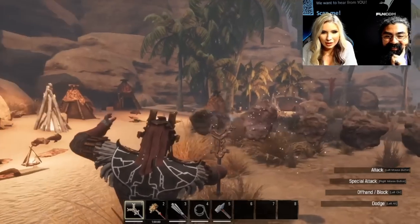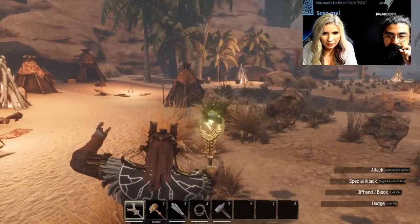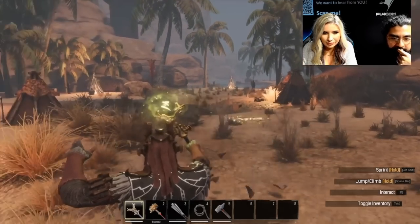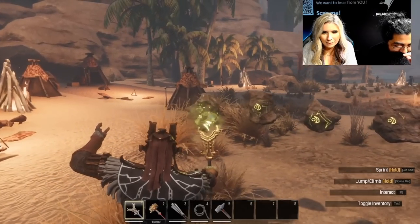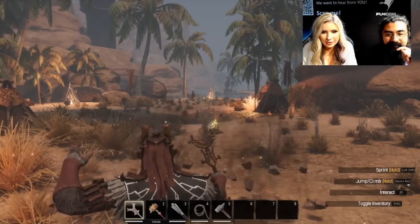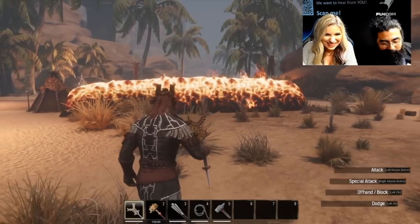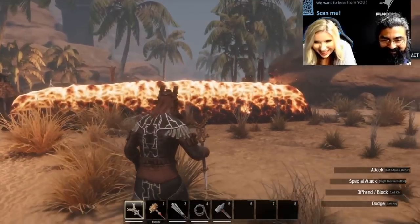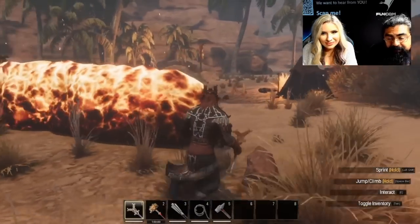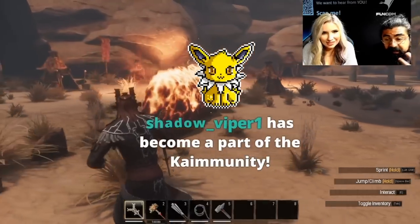The next spell she casts is the Lava Flow. They recently mentioned Lava Flow on their blog post as one of the sorceries you'll be able to use. This one requires 20% corruption to even get into this level of casting. The Lightning Storm was locked behind 40% corruption. So there are going to be spells at different corruption levels, and it'll be interesting to see where the fine point is of how much corruption you give your character and what spells that unlocks.